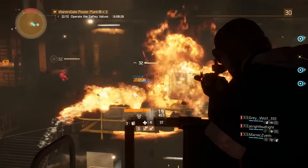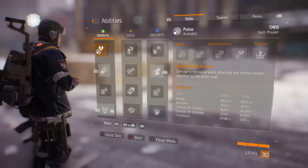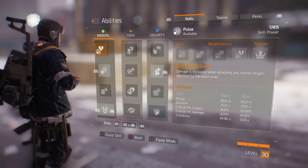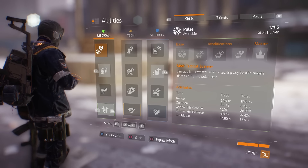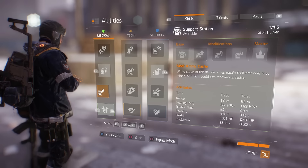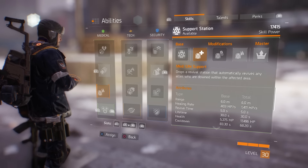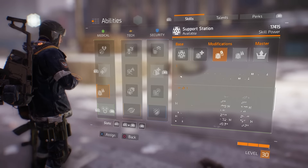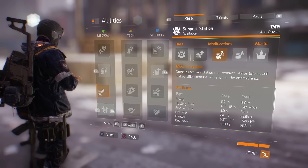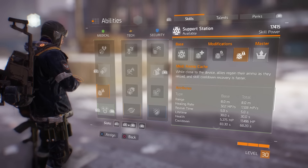Good supplementary skills to go along with Smart Cover are Pulse and Support Station. Pulse further increases the damage you deal to enemy targets, and since its range is so wide it'll usually hit an entire group of enemies. Support Station with literally any upgrade is also a fantastic skill with Smart Cover. Life Support automatically gets people back up, Immunizer makes players immune to status effects — namely being on fire — and Ammo Cache also gets your skills back faster via reduced cooldowns.